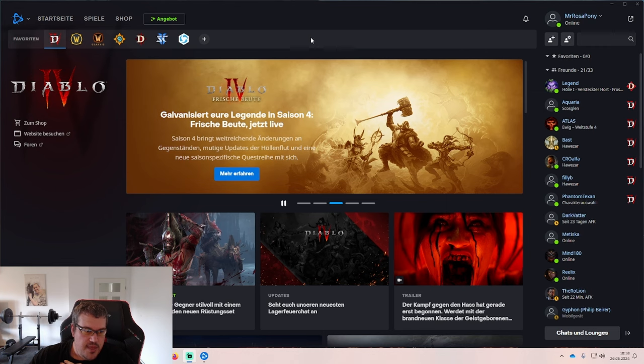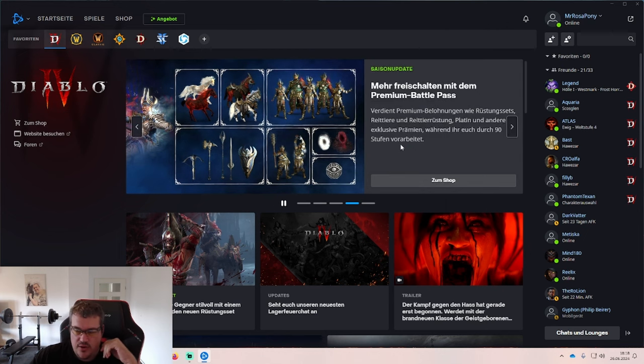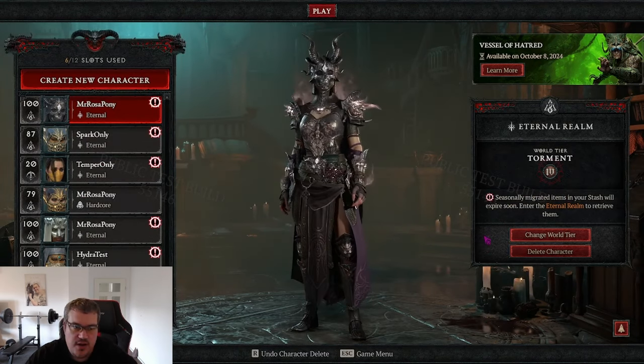First, you will be in your Battle.net launcher. Where it says 'Game Version', instead of Diablo 4, you will select 'Public Test Realm' right here. You will have to download it first, then you can connect.